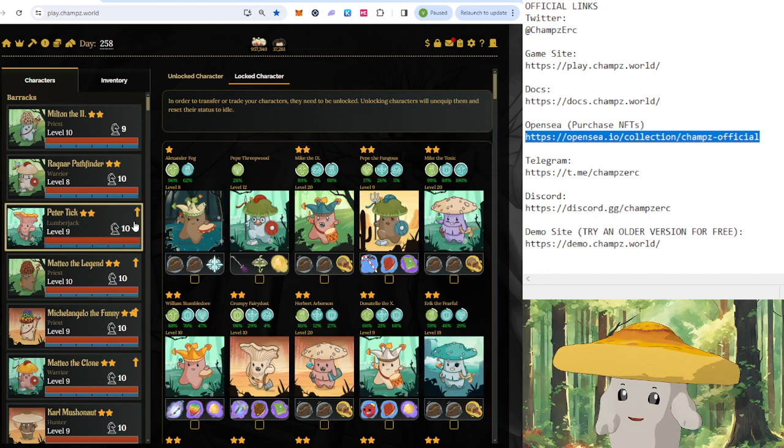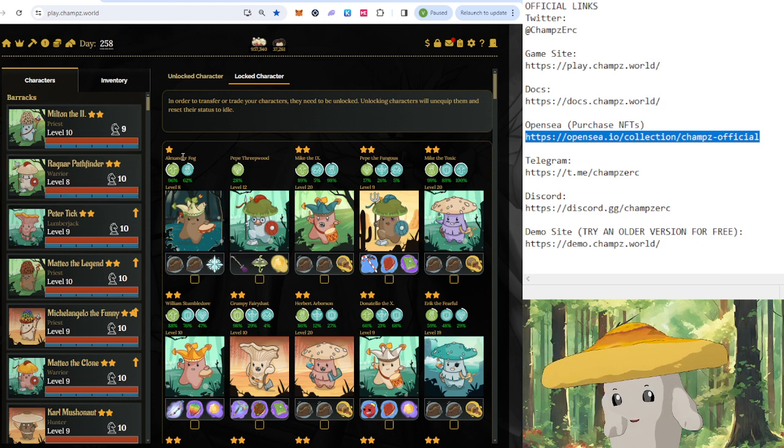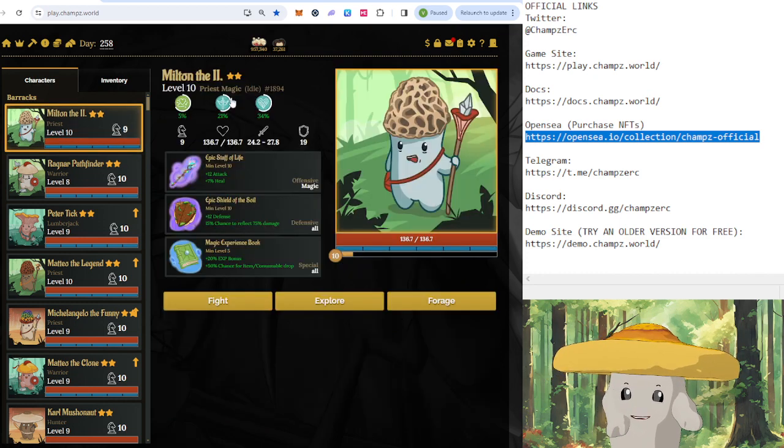If you only want to play one or two characters, there is no token requirement to play. But if you want three or more, you'll need to hold at least 50,000 Champs tokens in your wallet. So once you've got that sorted, keep watching this series and I will teach you about the various gameplay mechanics and how you get started within Champs.